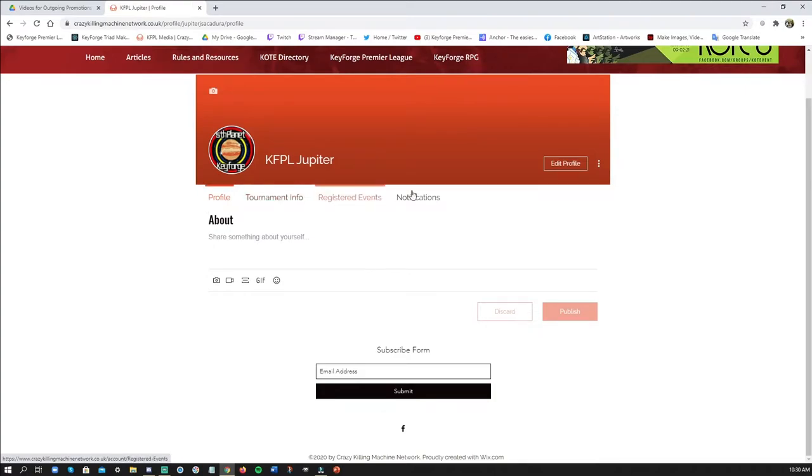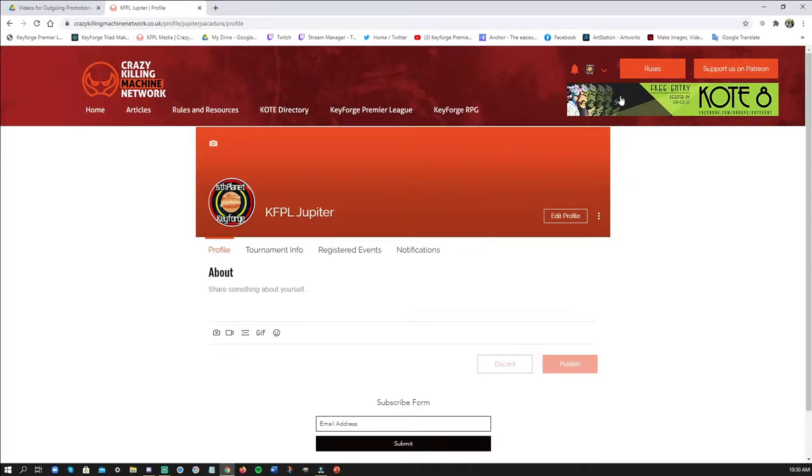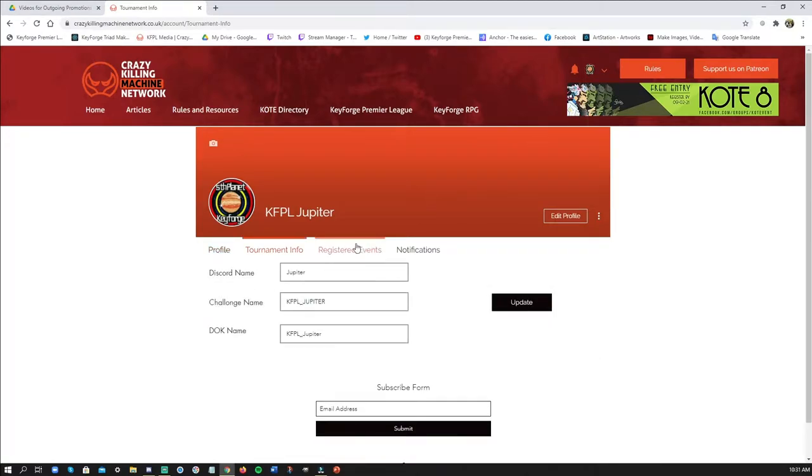This is my profile, and the profile basically gives you four things. It gives you the profile that will tell you all about yourself as you populate data into it, and it will tell you about the tournament info. When you click on the tournament info tab it will show you your Discord name, your challenge name, and your DoK name.